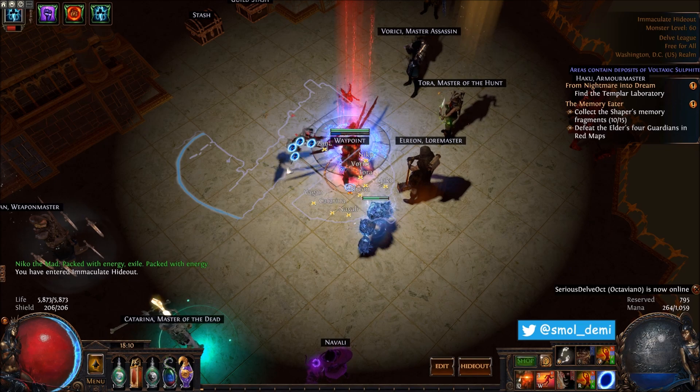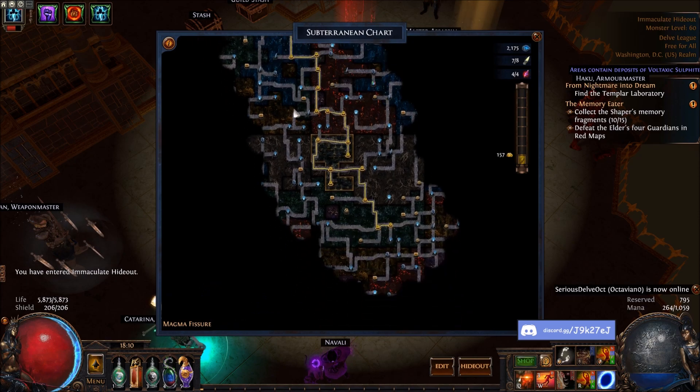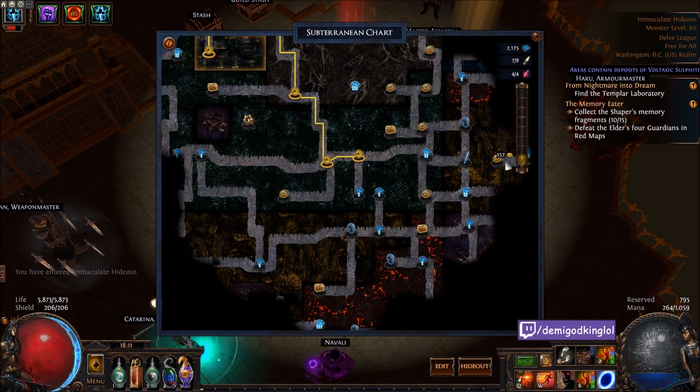Once you do that, you get your sulfite built up enough, then you go down to do delves. If you want to get infinite currency, infinite maps, league-specific items, whatever it might be, just push your delves down.